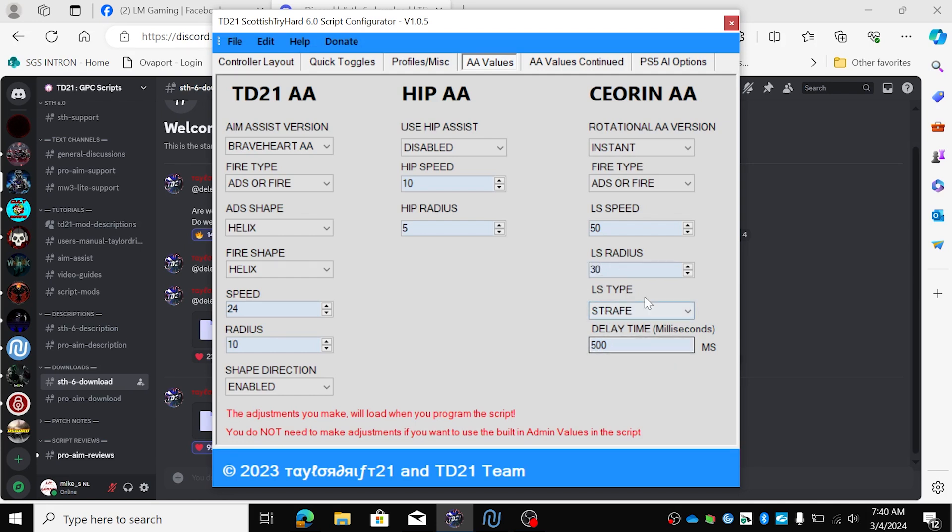Strafe — that's the LSF. You can choose between strafe and diagonal. I like diagonal the best. Delay time is only necessary when I put this to delay, then this will be activated. But for now we can just leave it at 500, because we have instant.